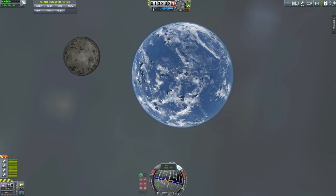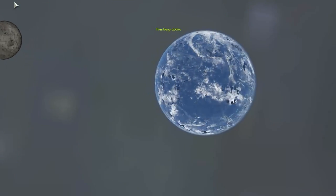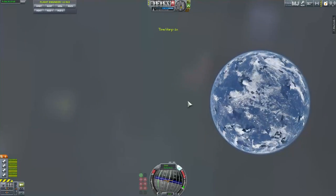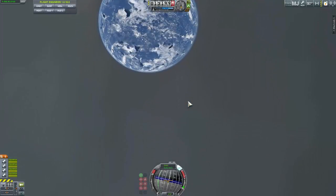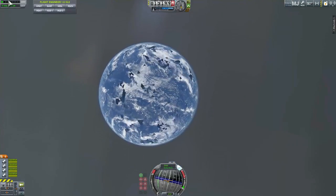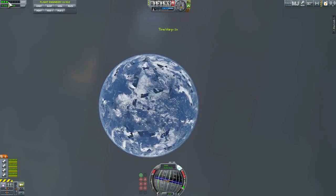If we accelerate really fast, you'll notice that the glitches kind of disappear as well. So let's just wait and see what happens, and hopefully we'll stay in the same orbit or the same Lagrange point because we do want to maintain that point. We'll actually test the Lagrange point stability at the same time.